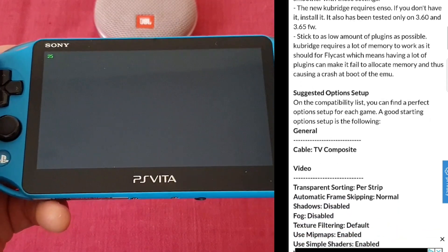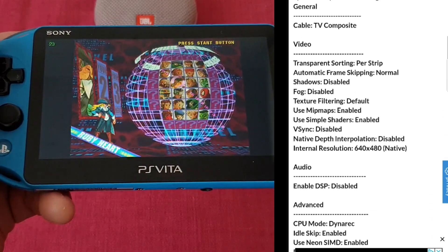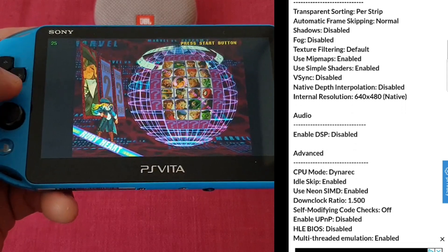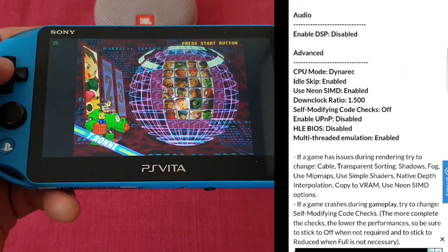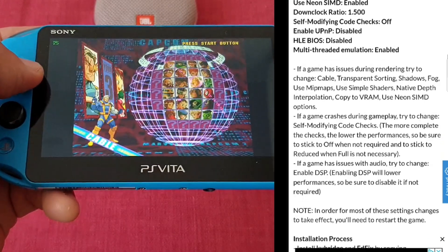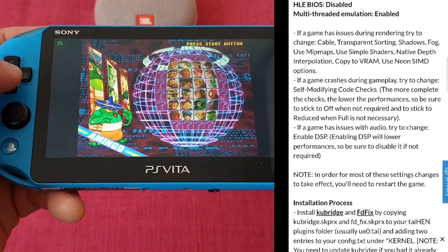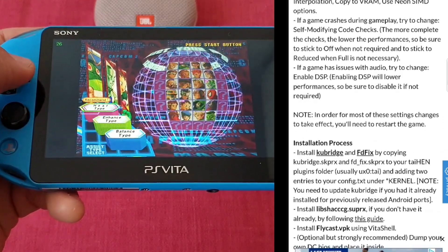Now to the performance. I've picked games from the new compatibility list, choosing from the perfect category, playable, and in-game plus. First is Marvel vs. Capcom 2 — it's in the perfect category and yeah, it runs very good. Audio is also spot-on, and the frame rate stays around 25 fps, so it's absolutely playable.